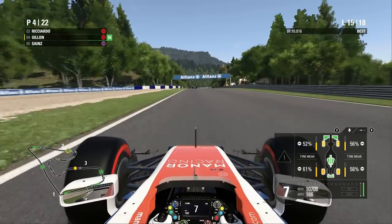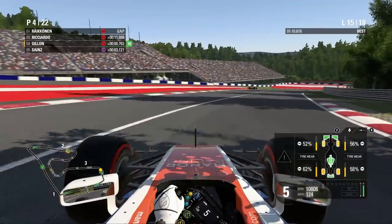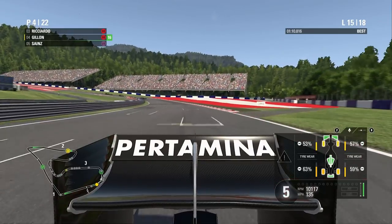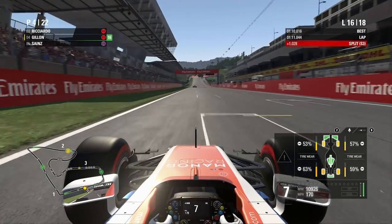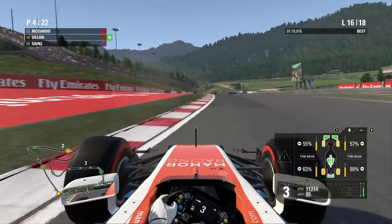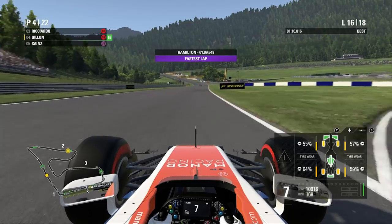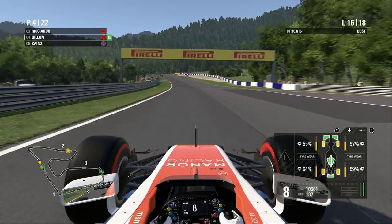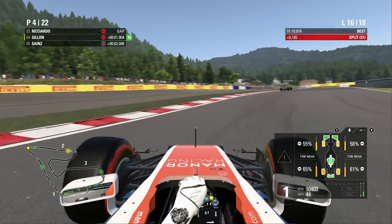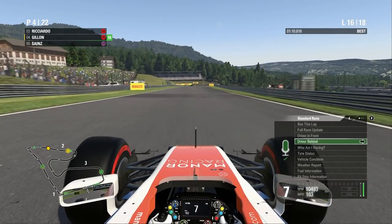We've got Carlos Sainz behind us, with ultra soft tyres — he's only three seconds back. That is a big concern. His tyres are going to be probably a bit fresher than ours, and they're a step softer. We really need to wake up and push now, because they're quite close and unfortunately he's dragging with him another two cars. We've only got three laps left to go, and it's just 2.4 seconds to Carlos Sainz behind. We really need to try and hope to stay away from him — if he gets slipstream and DRS on us, I don't know if we'll have much answer. Hopefully his tyres will get a bit worn and my tyres, already over 60% worn.